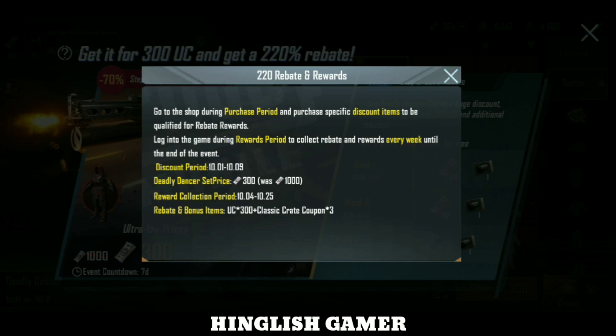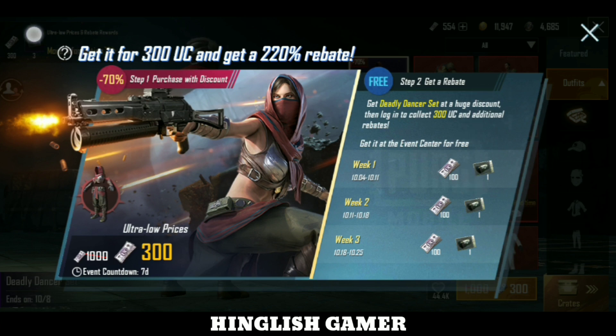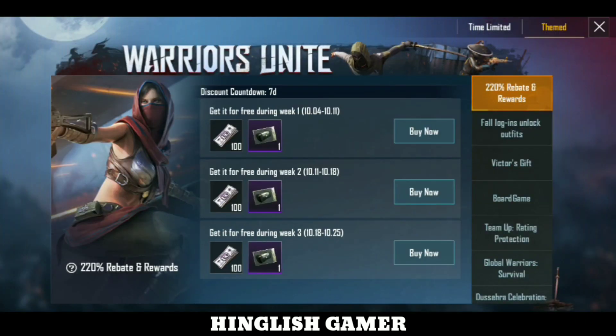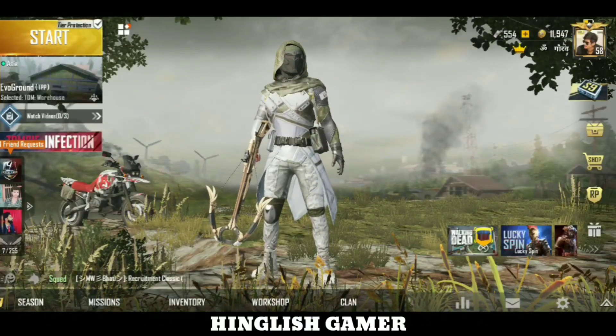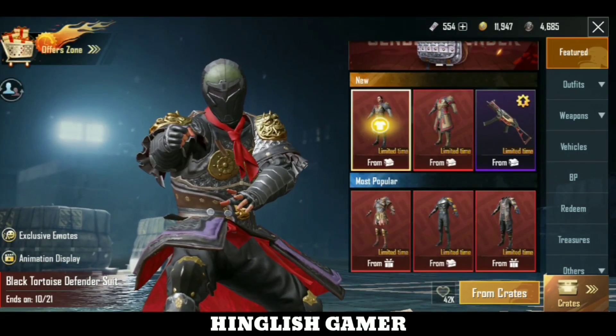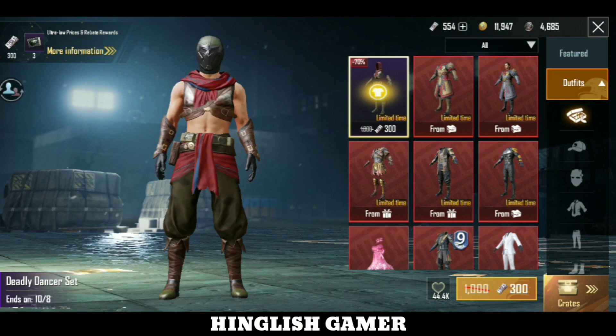You will get the reward collection period from 25-10. When you complete 3 weeks you will get the total of 300 UC back. So let's talk about whether this is a benefit or not. If you have 300 UC, this is basically my friend's idea — I don't have that much UC. So if I purchase UC I will also do it, and if it doesn't happen then there is no problem. I will go and purchase it on my friend's account and play it.